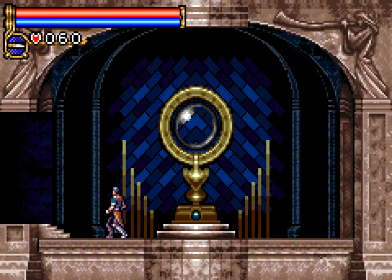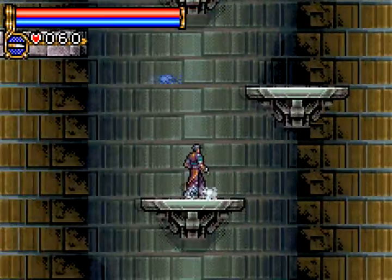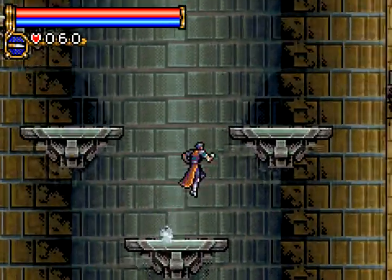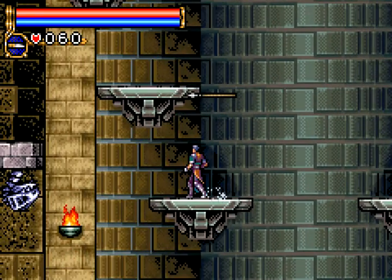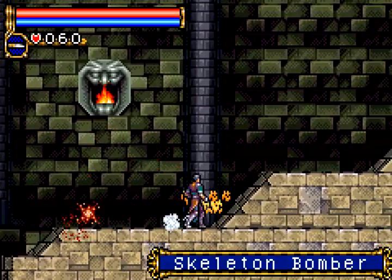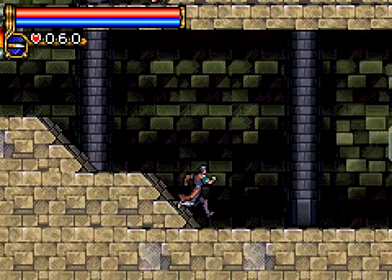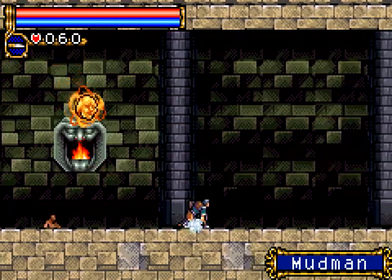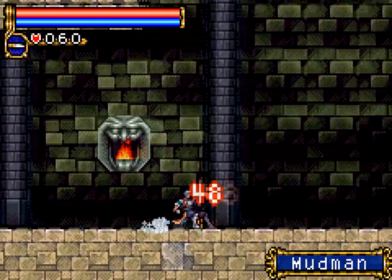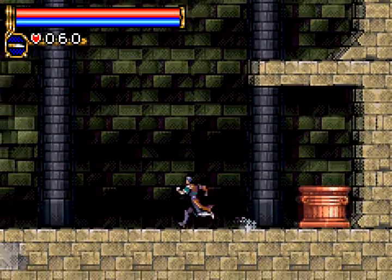Welcome back to part two of Castlevania: Circle of the Moon. We were headed up here to progress. We'll go down here first - Mudman, you can just keep sliding, they can't really do anything. MP Max increase.